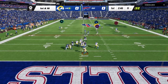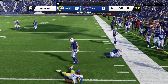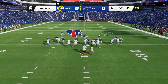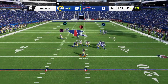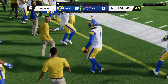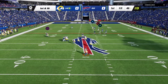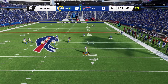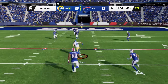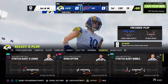First down and 10. Looks like man coverage — hits the slant to Van Jefferson, 23 yards. Baker Mayfield looking good. Down again, man coverage, nice throw to Allen Robinson for the first down. Baker pulls out of trouble, keeps the play alive, gets it to Cooper Cup — all the way into the red zone. Big gain, 69 yards total on the drive.